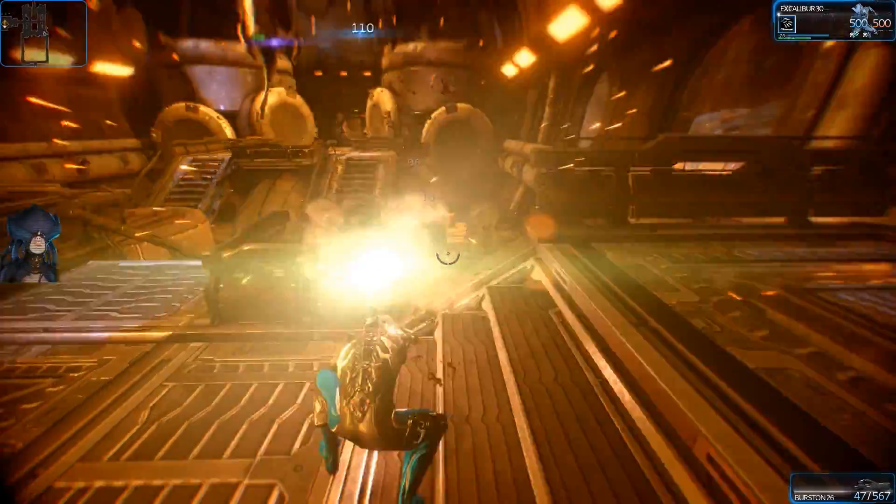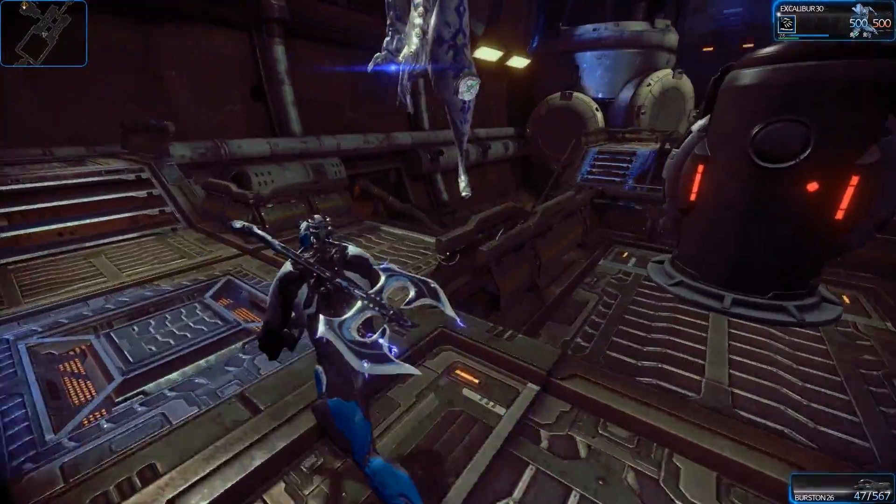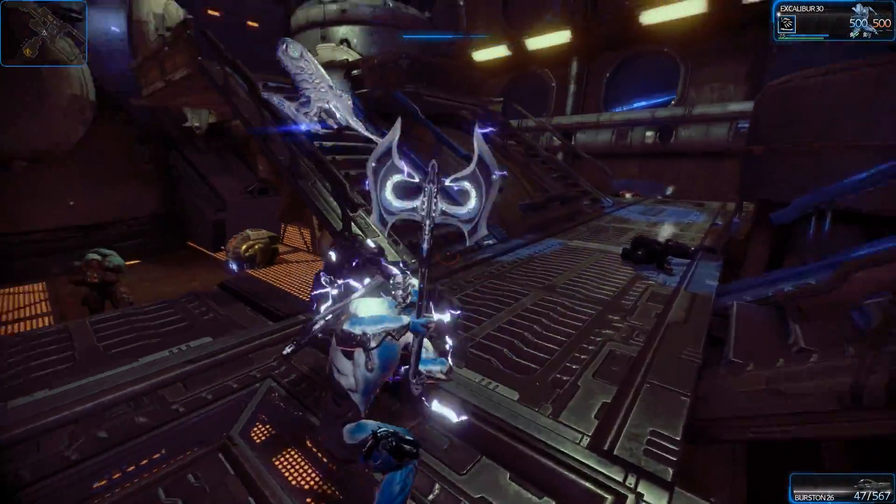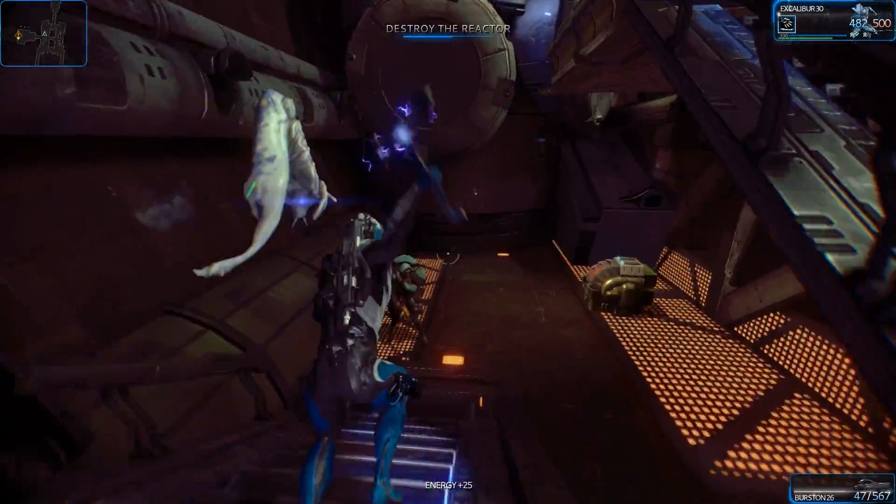Let's talk melee combat. This is the massive overhead smash. You jump and press E, which is the default melee key, and you will absolutely smash. So you jump and then press E.